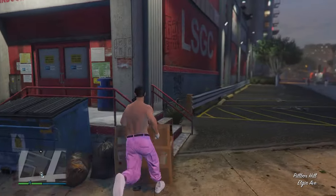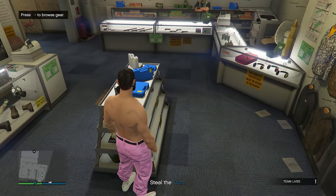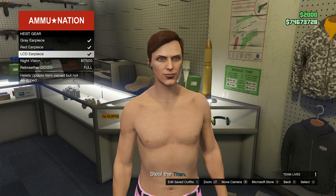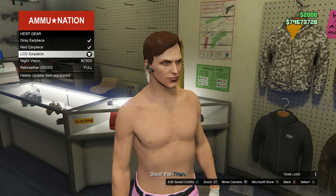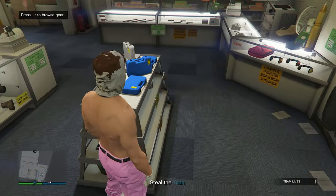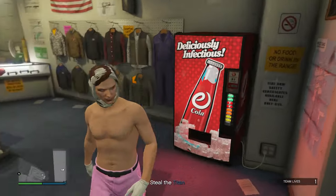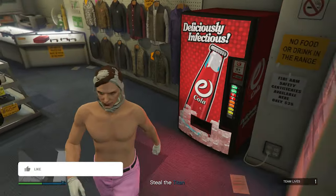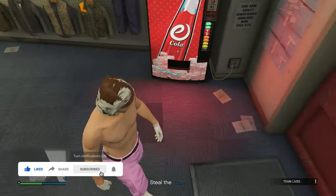Once we load in, go inside the gun shop and into the gear section — the little spot in the middle. Press right on the d-pad and equip any one of the earpieces; it doesn't matter which one. After we back out of this menu, you can see we do have a part of the heist coverall on our head — that's literally a part of that outfit stuck on our head.